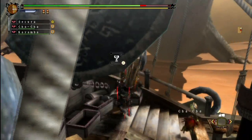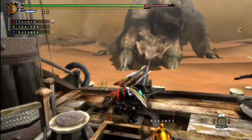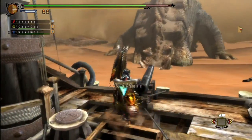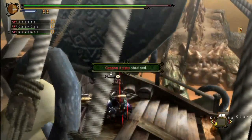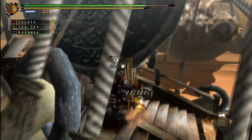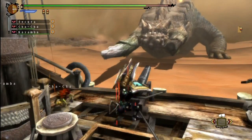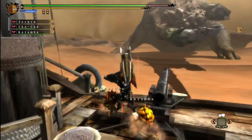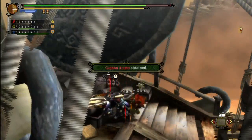I need more cannon ammo, make it quick. What's he doing now? Rocks again — he's not really hitting me all that much with that attack, thank goodness. More cannon ammo — I need to hit his right tusk with that. It's never going to get broken if I don't hit it. And he's going to swing again — out of range.